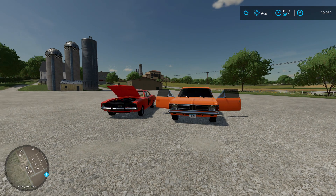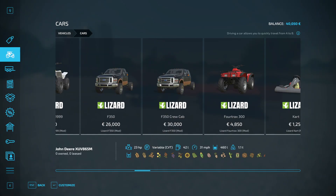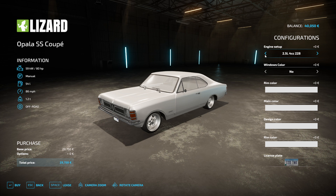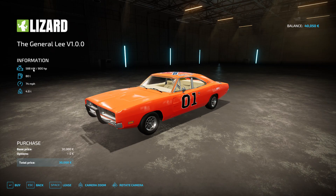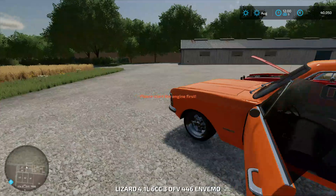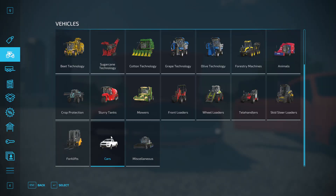But which one's faster? Let's just look. The SS Coupe has 205 horsepower and a top speed of 86. The General Lee has 800 horsepower and a top speed of 118 — it says 74 but it's 118, I promise you. You can see right here: 118.